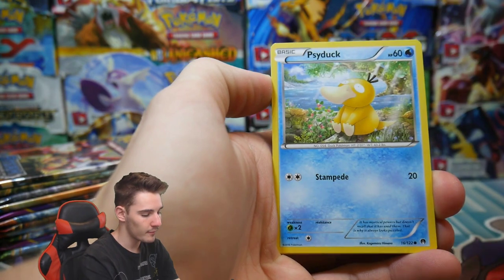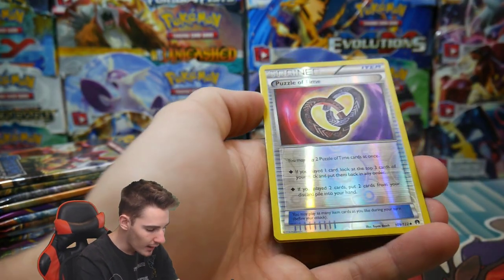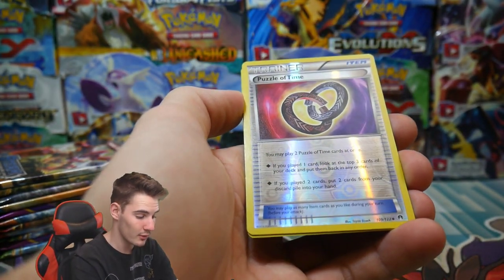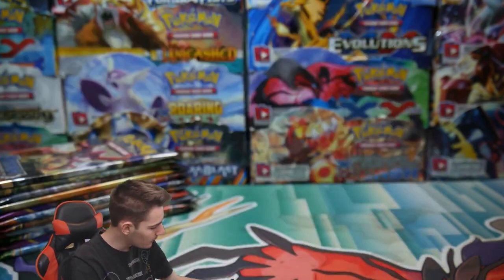From the Breakpoint pack we have a Grailith, an Espar, Psyduck, a Seedot, a Delinquent, a Great Ball, Paragly, a Puzzle of Time — I remember that card used to be so good — and a Lilligan as a regular rare to finish that one off.